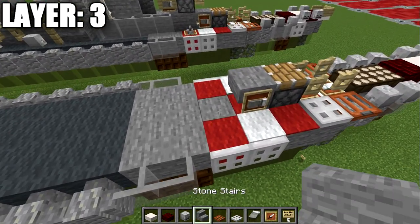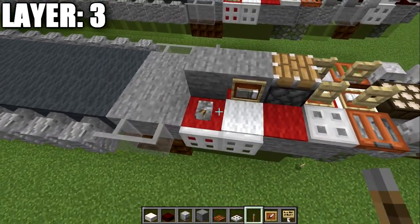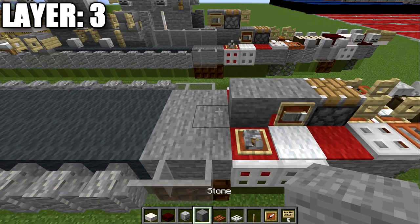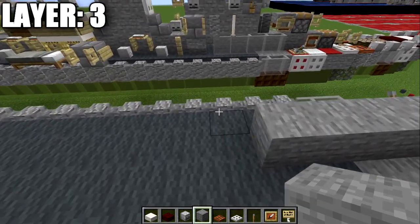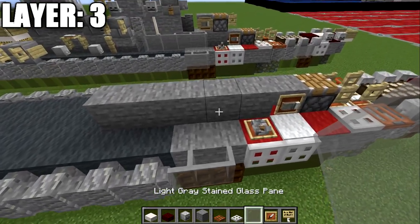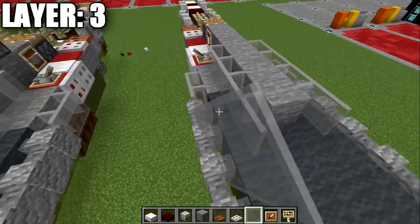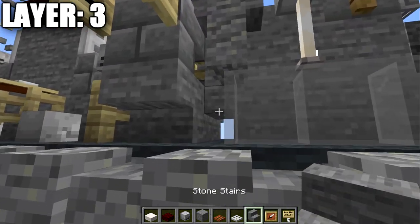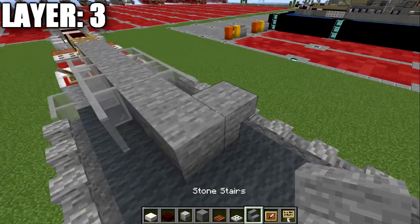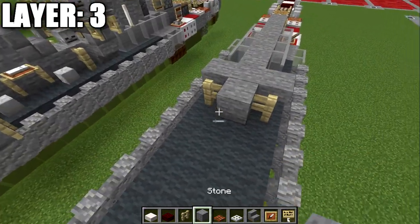Place a stone block behind this upside-down stair, then a lever on top of the red wool block on both sides. Java players can also place an item frame to indicate a gun position. Place four stone blocks down the center, then five light gray stained glass panes along each side, and in the middle space place a stone upside-down stair. After that, place a stone full block, then a stone upside-down stair to both sides, a stone block going back, and a birch wood fence post to both sides.